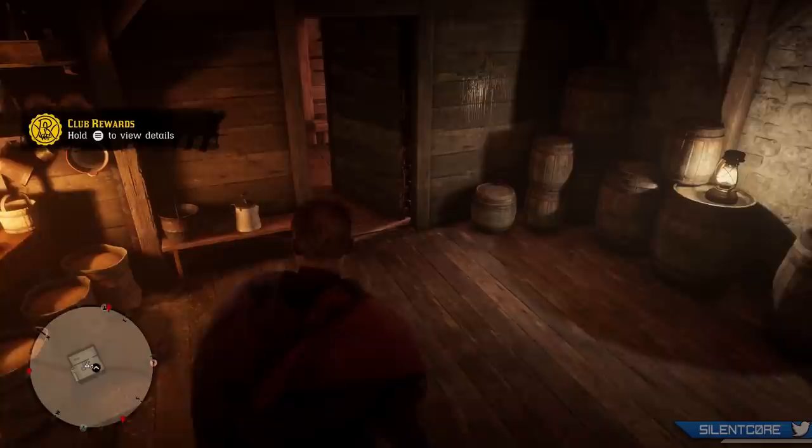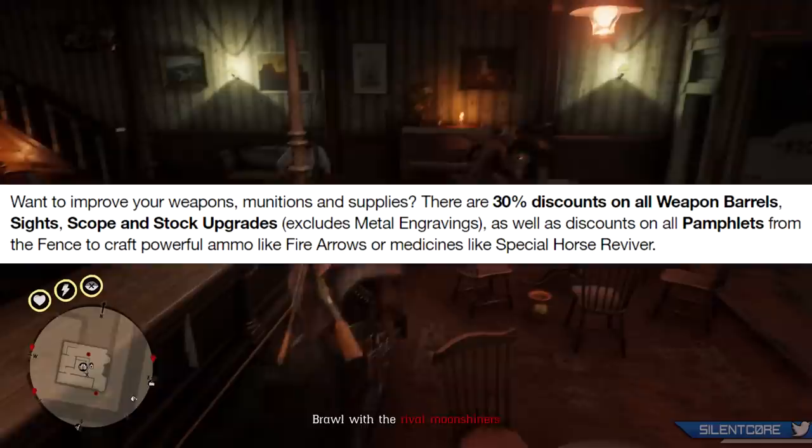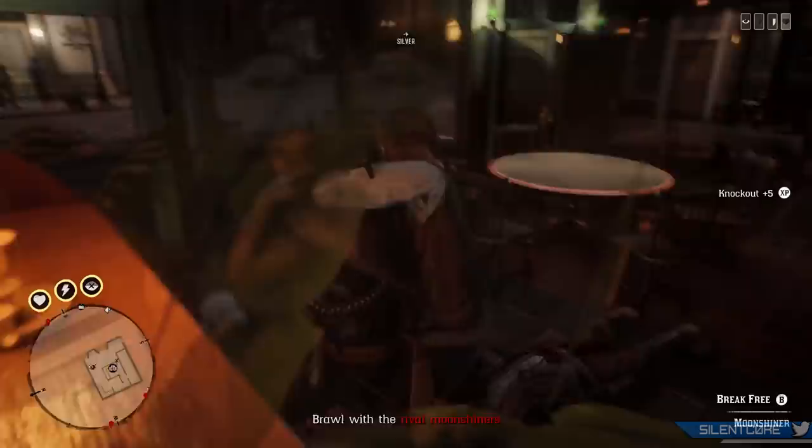To go over the bonuses and benefits this week, there is a 30% discount on all of the weapon barrels, the sights, scopes, and stock upgrades, excluding metal engravings. There are also discounts on pamphlets from the fence if you want to craft powerful ammo such as fire arrows or medicines such as the special horse reviver. Those pamphlets tend to be quite expensive, so if you've been saving up for one, this week could be a good time to grab one.